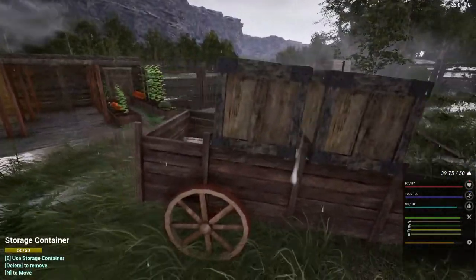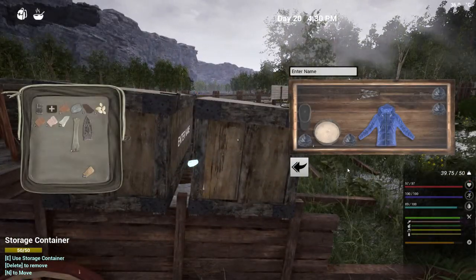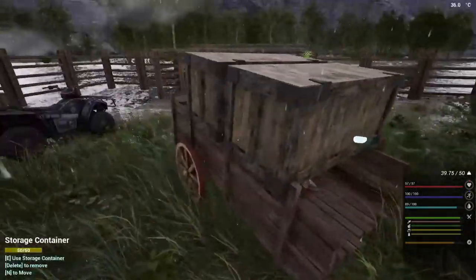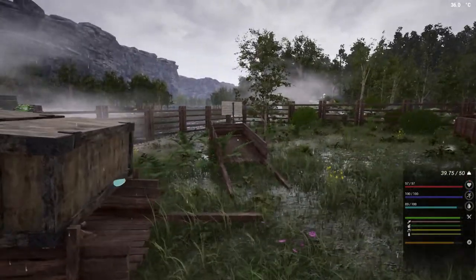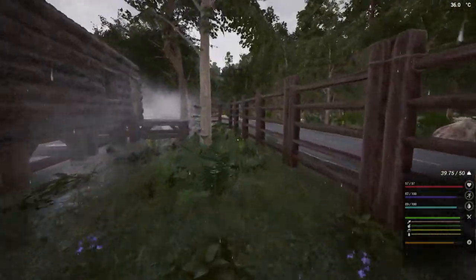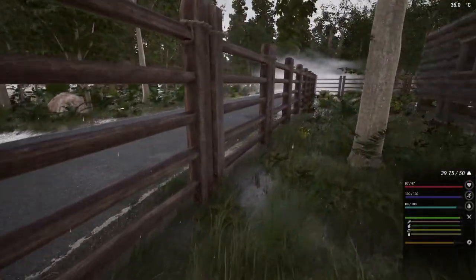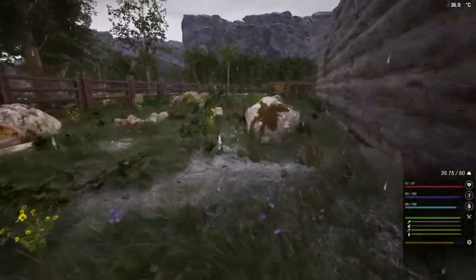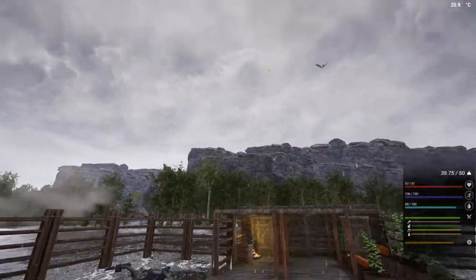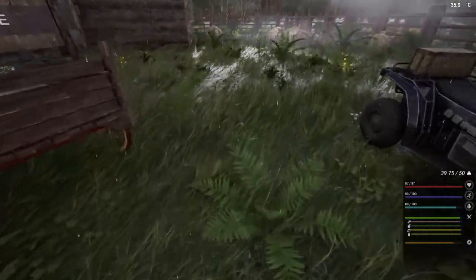We've still got a lot of stuff — this is what we took from the other base. Let's get some of this out. I want to keep one cart for logs. As you can see I haven't got any gates around here at the moment — I've got no gates because I thought, what's the point in having a hole in the fence for things to get through? So this is the only way in and out, down the bottom there. There's the thunderstorm, so we're getting all these crop plots nicely hydrated.